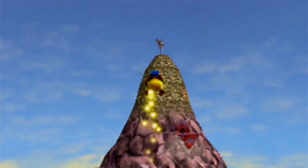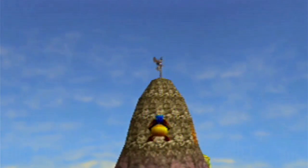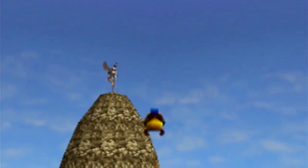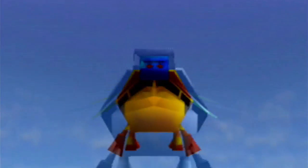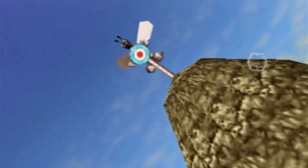First thing you want to do as the bee, you're gonna fly all the way to the top of Cloud Cuckoo Land. Because up here, as I mentioned before, this is the Zubba Hive. They upgraded to an entire giant beehive at the top of Cloud Cuckoo Land from that tiny little beehive they had in Click Clock Wood. Compared to this, it's a huge upgrade.